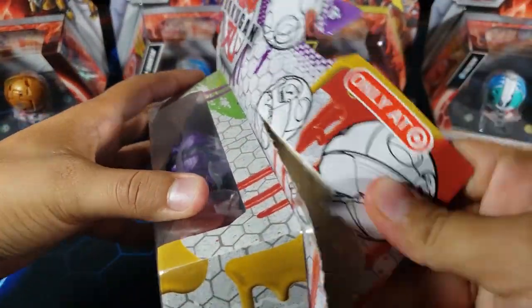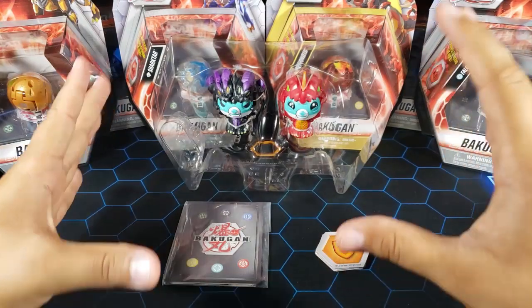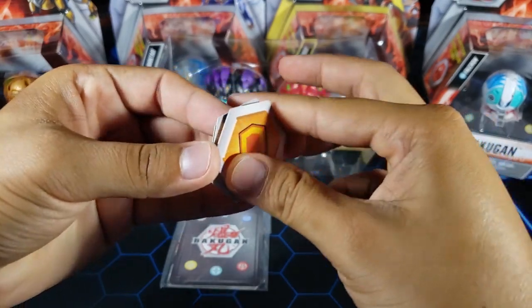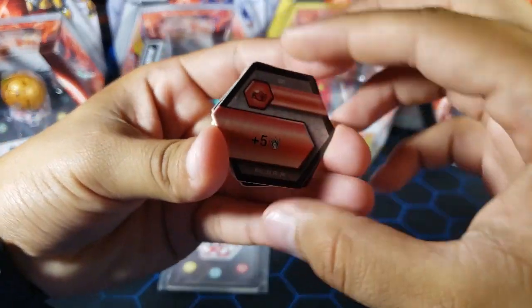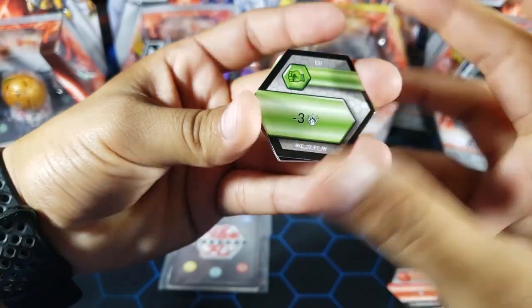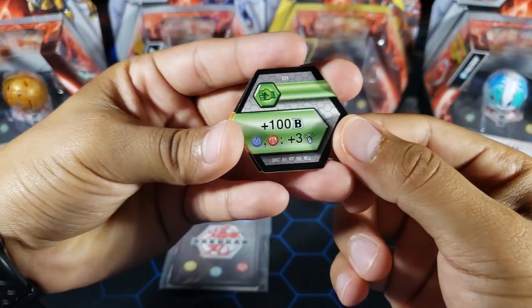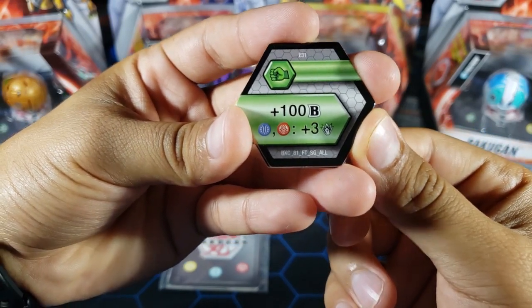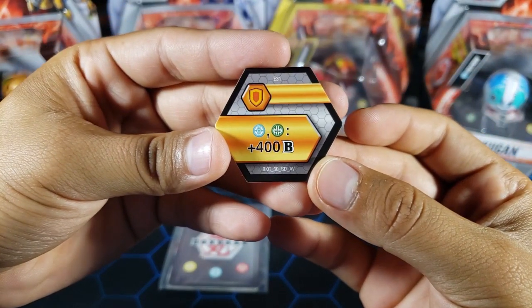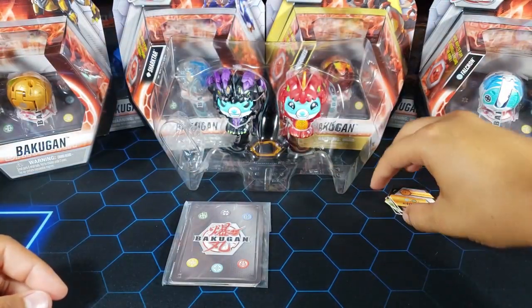Now that I took everything out of the box, we're gonna take a look at the cores first. We have four cores: two green fists, one flame fist, and one shield. The flame fist is a plus five attack or damage. The green fist is a minus three damage plus 100 B, and Aquos and Pirates get plus three — pretty nice. Then we have one of the best shields: Haos and Ventus get plus 400 B power, which is a really nice one.